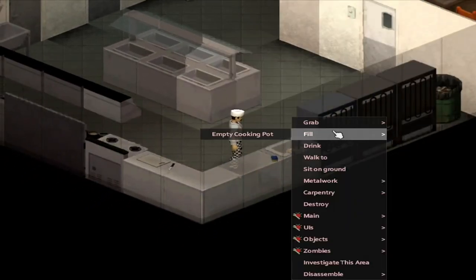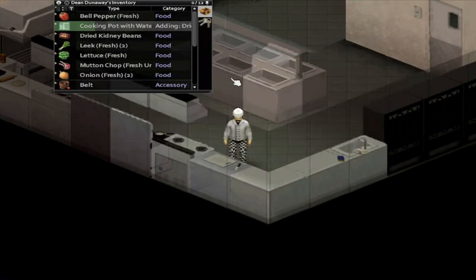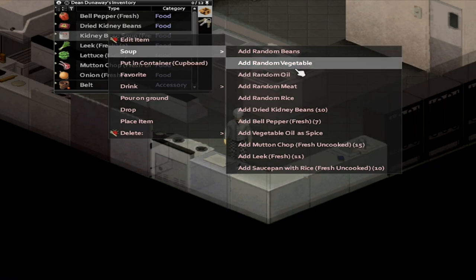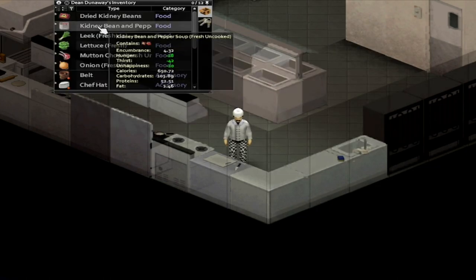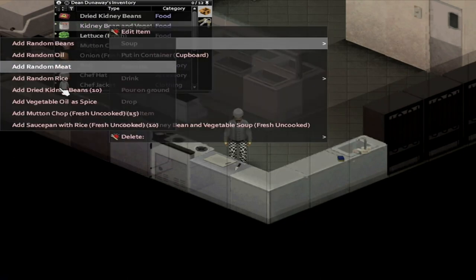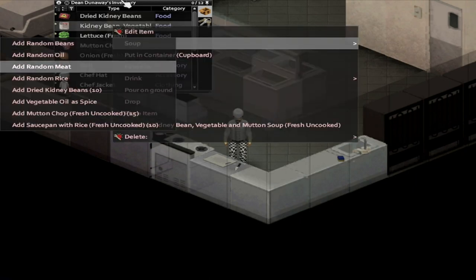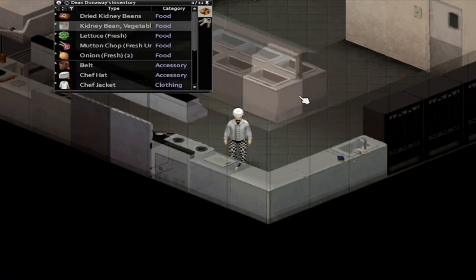First thing you're gonna do here is fill up your cooking pot with some water, then start adding ingredients by right-clicking on that cooking pot in your inventory. Every time you add an ingredient to a meal, you gain small amounts of XP. Also, do not add the same type of ingredients more than two times to a meal, as that will upset your character the more you do this. So add some variety to your meal.